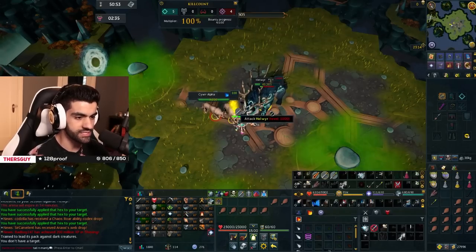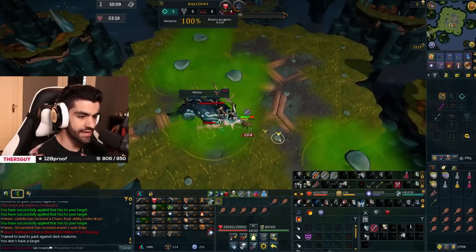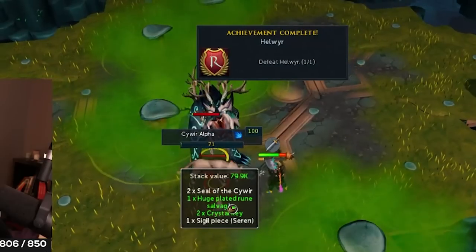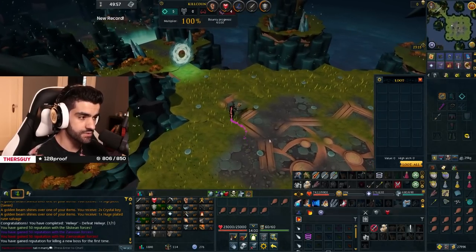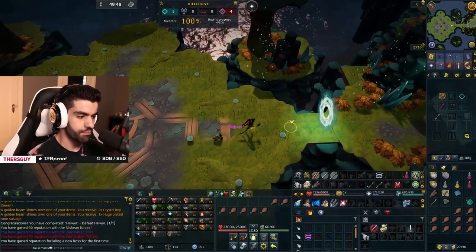Big Dado auto de-breath. When you watch Luka one time, just like that. I got crystal keys, and I got rep for killing the boss for the first time. Got a brand new portal. I still think we could definitely do a two-go trip, but that wasn't terrible.